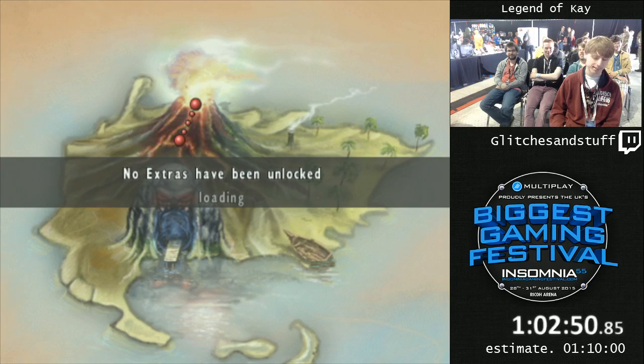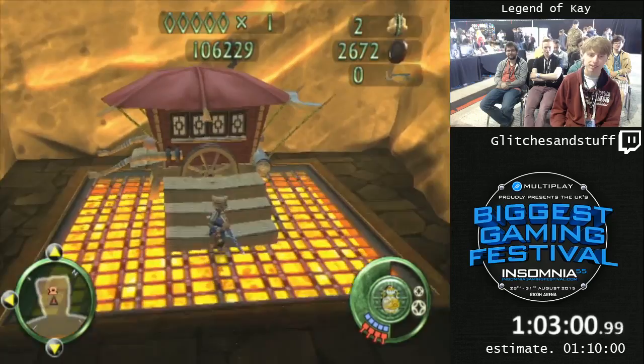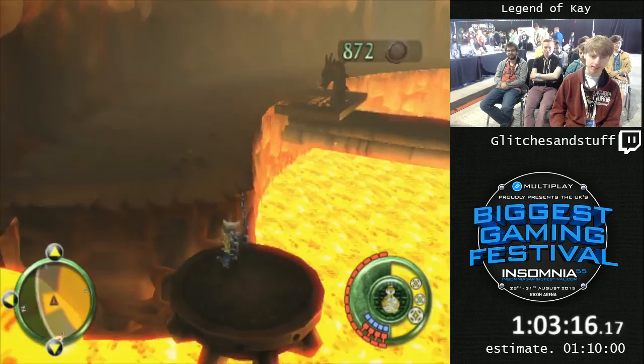Now we're on the final boss. I'm going to buy some armor just because I can afford it — I don't need it, I can kill this boss without taking any hits. But it's nice to have. This boss has three phases. Phase one is like an insta-kill. Phase two and three are both two cycles.